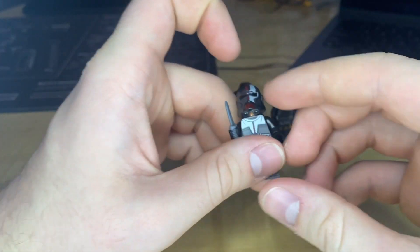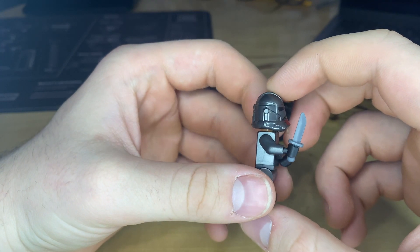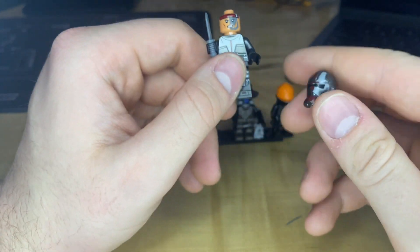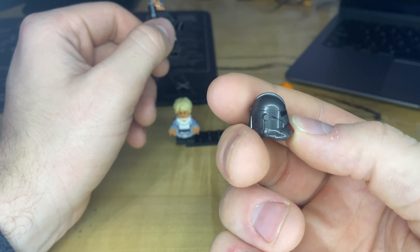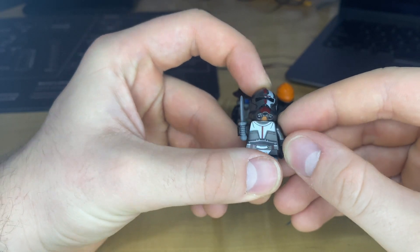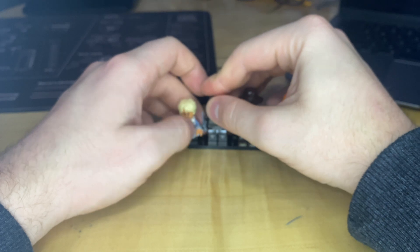We now have Hunter. I think he's the second best fig in this, though. No arm printing, sadly. But the face underneath is really cool — they really did a good job on that. The helmet itself looks super good, especially with no helmet holes, so that's always a plus. The only thing I don't like is when you're looking at it straight on, you can see the skin underneath. But other than that, super good fig.